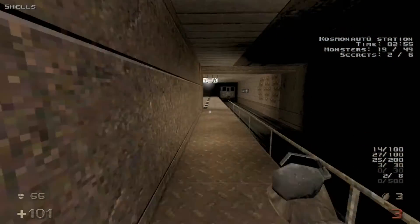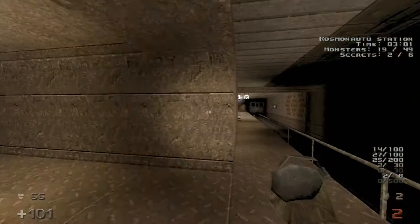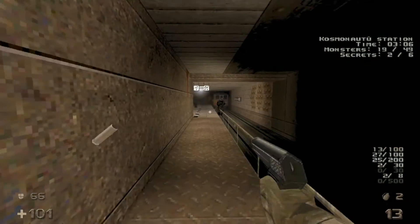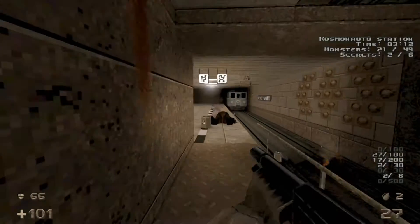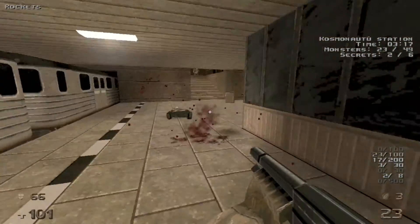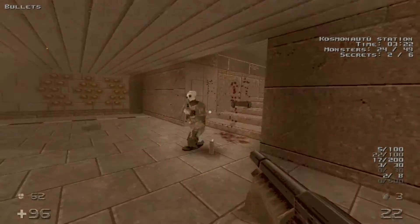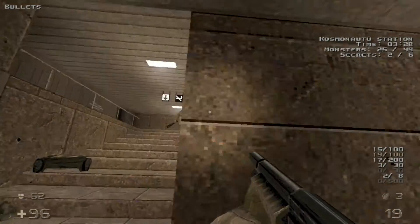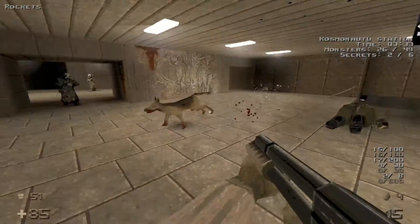We've got a couple more fat guys here, so let's see if we can get the one there — we just want to be able to throw a grenade at him. And another one right here. A couple more enemies up here — we'll just get them to come to us — as well as the dog, and a couple more enemies.